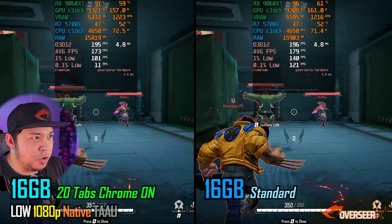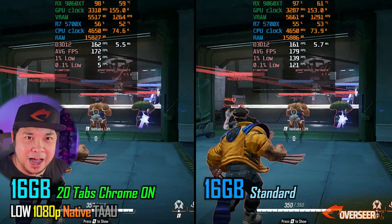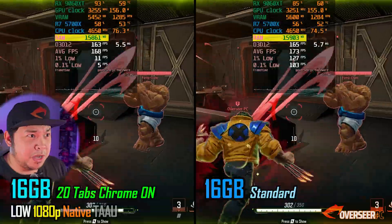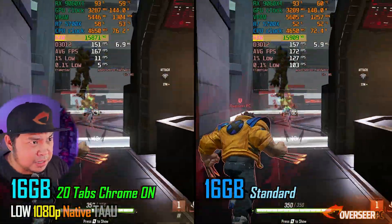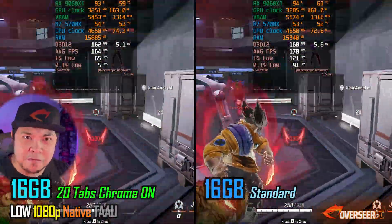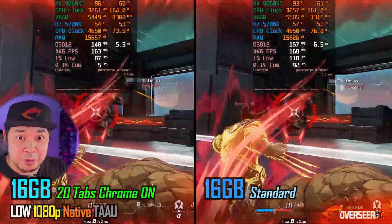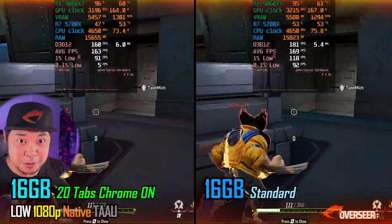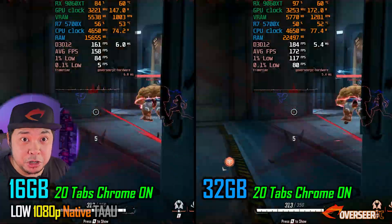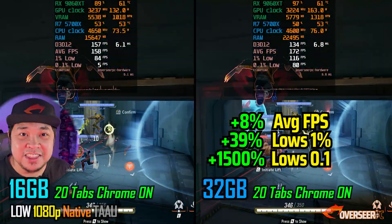Next up, Marvel Rivals. 20 tabs of Google Chrome is really affecting the lows of our 16 gigabyte kit: 15.8 gigabytes of system memory being utilized on one end versus stock settings with no background tasks running. Really huge difference - stuttering on one end, better on the other. So if you're still on 16 gigabytes, just close those Chrome tabs or switch to another browser. Comparing 16 gigabyte versus 32 gigabyte, both with 20 Chrome tabs: night and day difference.